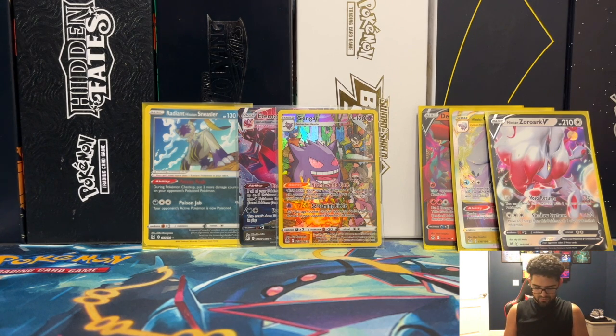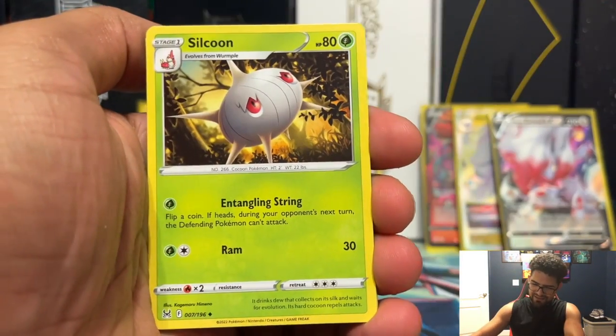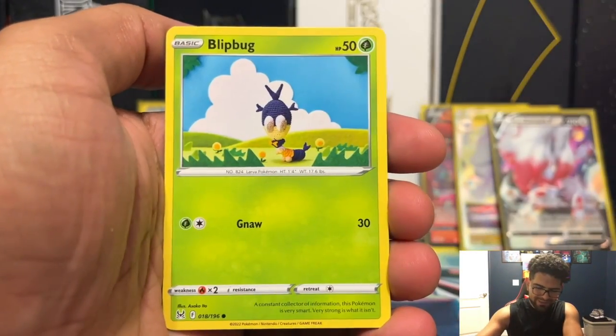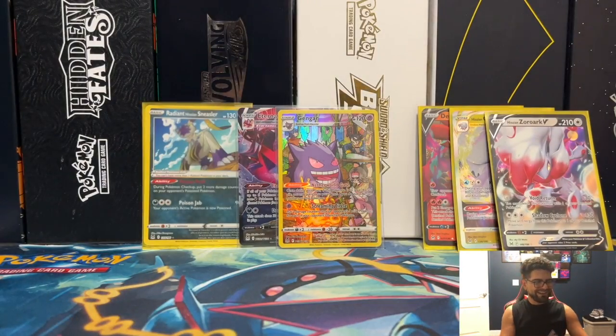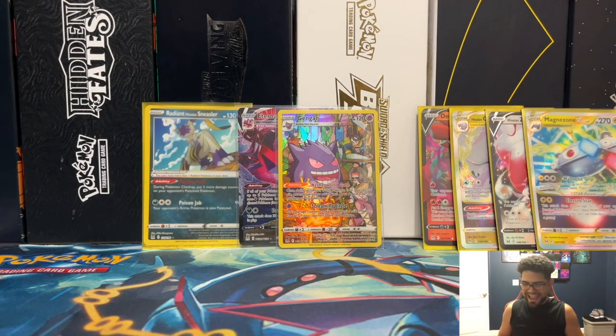That is the most important part — we got two Character Rares that we do not have. Starting with the first pack and it is a Black Coat. Oh boy, please let this be it — let this be it, please! It's always in this first pack on the left. Lost City — Magnezone! Oh boy — Magnezone three, so there's still a chance.